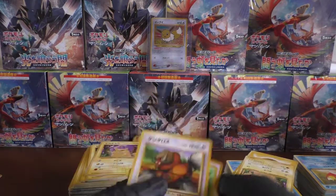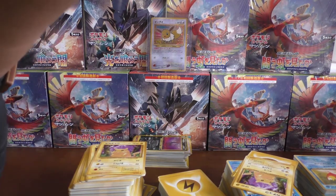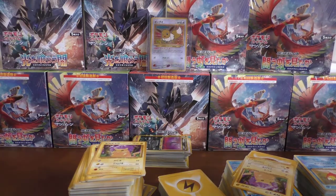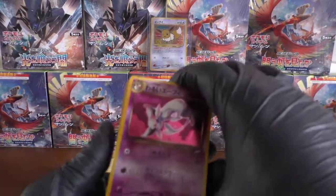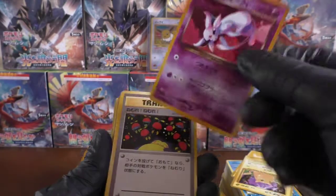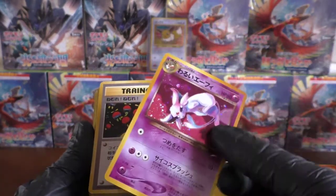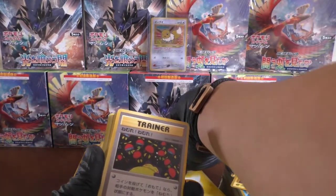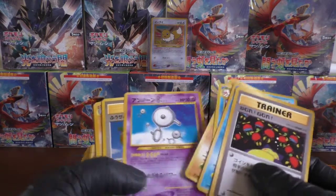These will all do very well for completing holos of the old black Pokémon cards. Gotta love a Dark Espeon from Neo Destiny — that's got to be mint or gem mint for this bad boy. So this PSA send-off is going to cost me an arm and a bloody leg.